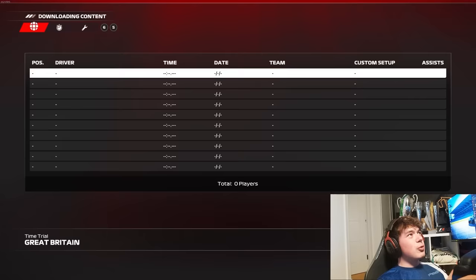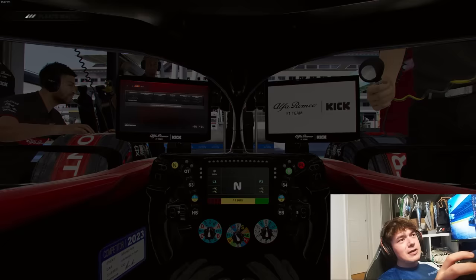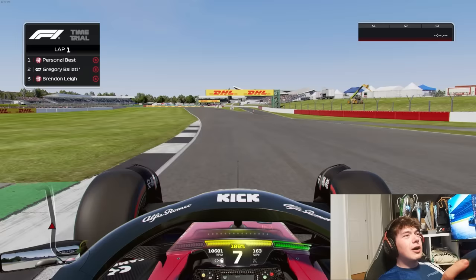If I now put the brake bias all the way up to default, 63% — 63% is a good balance where you can still lock up the front, but the rears are going to be pretty safe. You're going to see that the car is pretty stable into the apex, but can suffer from a bit of understeer.